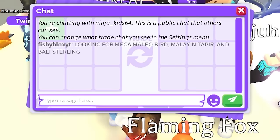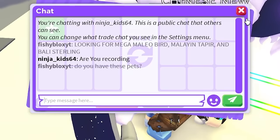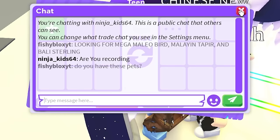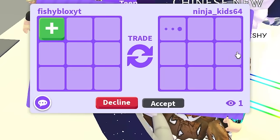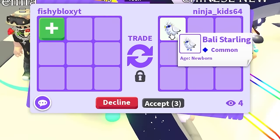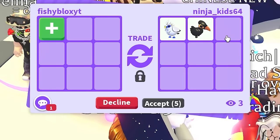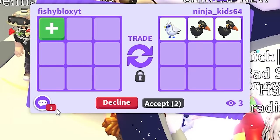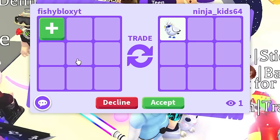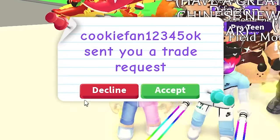Someone traded me - I assume they have something. I'm gonna give them a chance, and if not I might turn off my trades and just look for the pets myself. First trade of the day - this is gonna determine how this challenge goes. Oh, they have a bali starling - no, it's not even mega. That's all they have, they don't have megas. I'm gonna say sorry, looking for megas. Good try though - shout out to you for even trying, most people won't. I am gonna turn off my trades now.